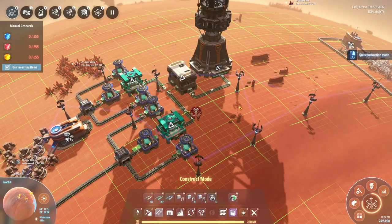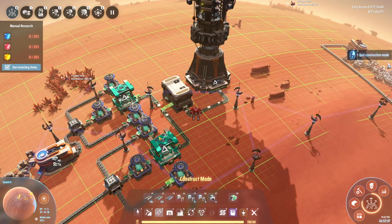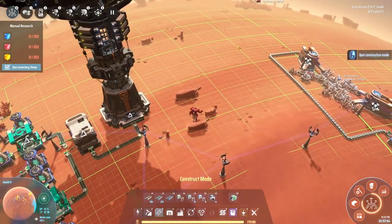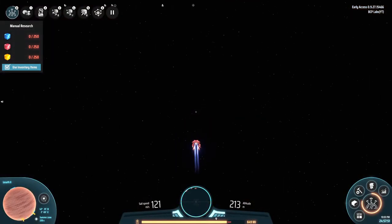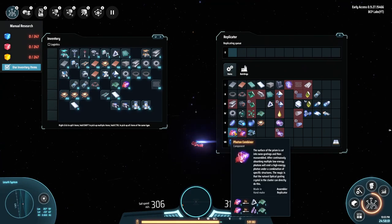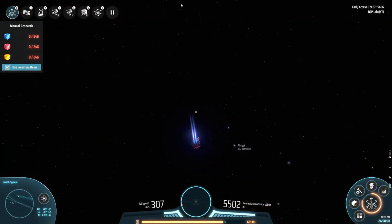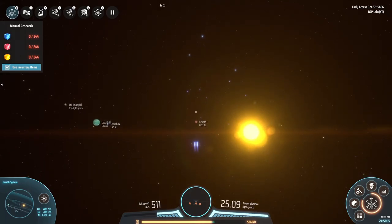There we go - we are storing the prisms right now. I have an issue with this conveyor not actually going all the way inside the splitter, so this side wasn't working. Now we're going to take these to Lyseth 1 where we're making the circuit boards. We're going to use that to produce photon combiners - that's what they were called. These things - photon combiners, I remembered it! Where is Lyseth 1? Got so many things now - oh, over there.